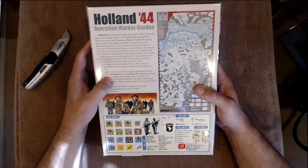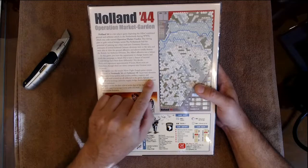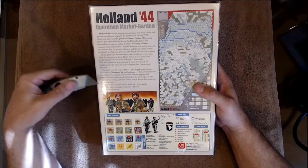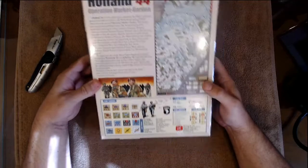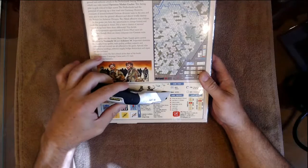Important elements like supply, troop quality, tank quality, artillery support, and command and control are all reflected in the game. Special rules for airborne landings, airborne supply, bridge destruction, and repair are also included. The game covers the first critical seven days of the battle with a 20-turn campaign game and an 11-turn tournament scenario.